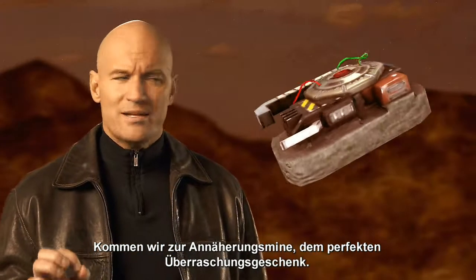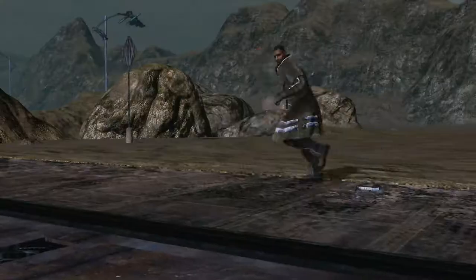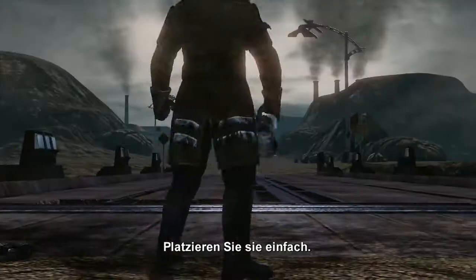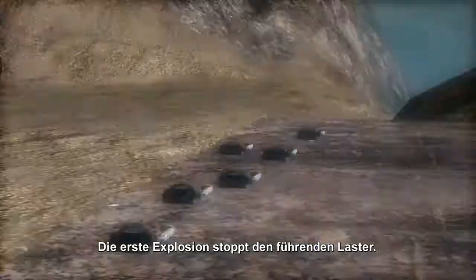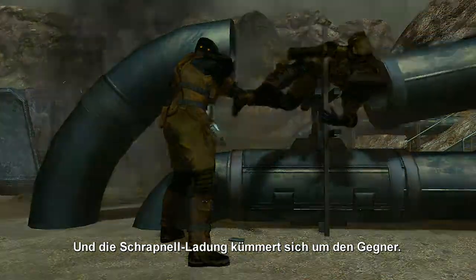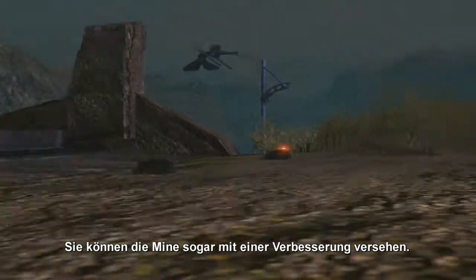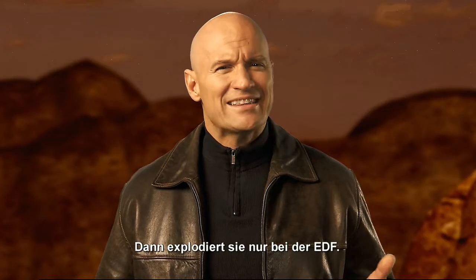Next up, the proximity mine. It's the perfect present to leave behind. Just toss a few of these little nightmares on the ground. The first blast will take care of the lead vehicle, and the shrapnel will make quick work of enemy soldiers. When you upgrade to the smart proximity mine, it only takes out the EDF.